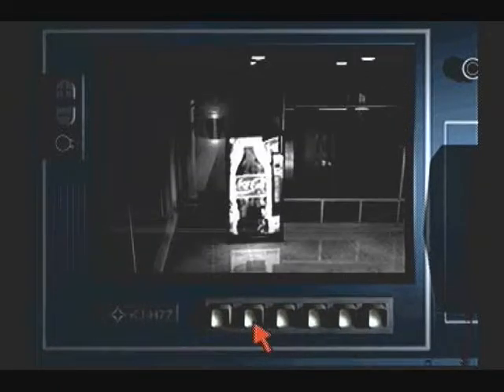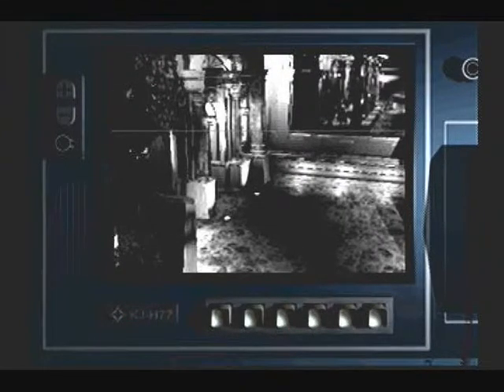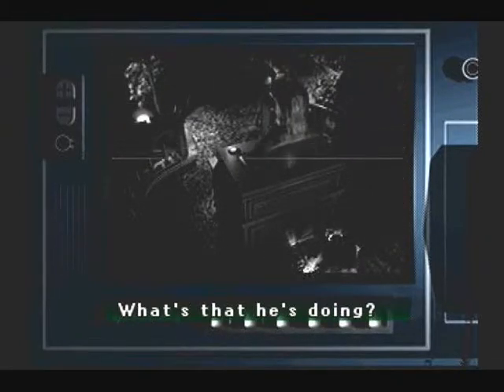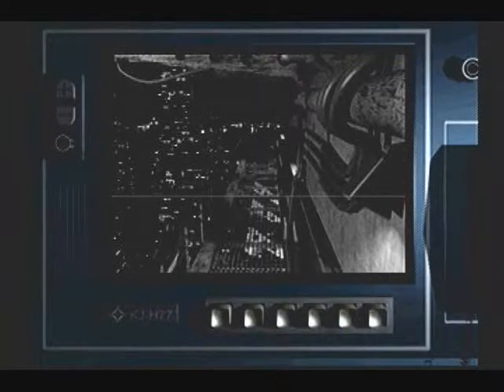Then what's this one? Hey, that's that vending machine where the cop was. Hey, it's Rupert! What is he doing? Where is that? That's outside, near the roof. I don't know where that is.